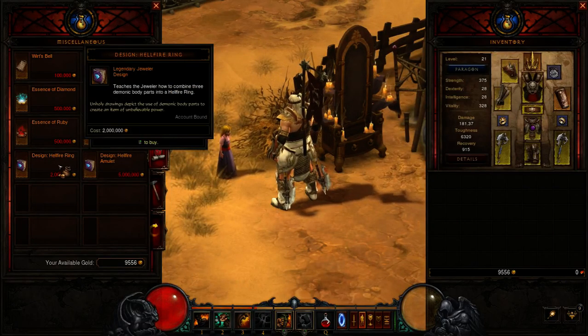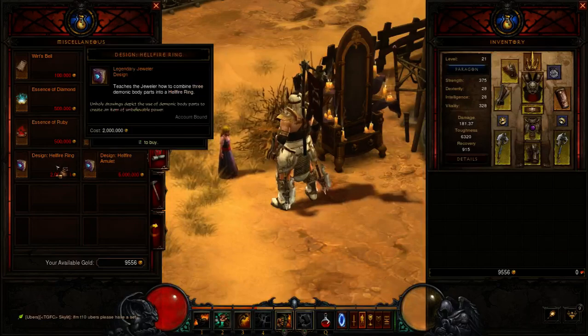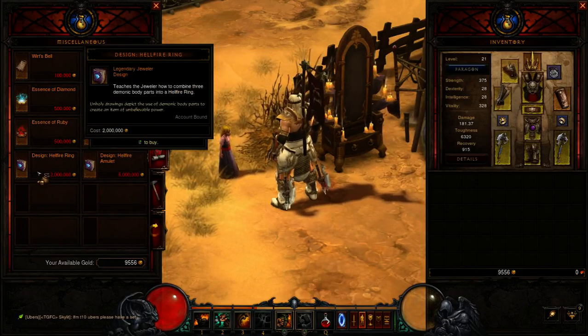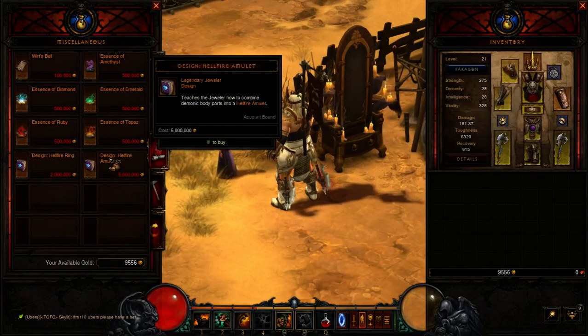These are the level 70 versions — I believe they're the level 70 versions. This is the level 60 version because it's 2,000,000 gold, sorry. This is the level 70 Hellfire Amulet version. There's only one version of this — it's level 70. That's 5 million.